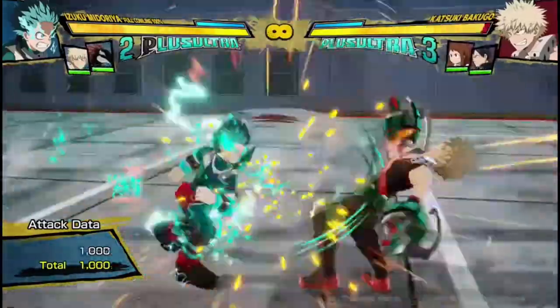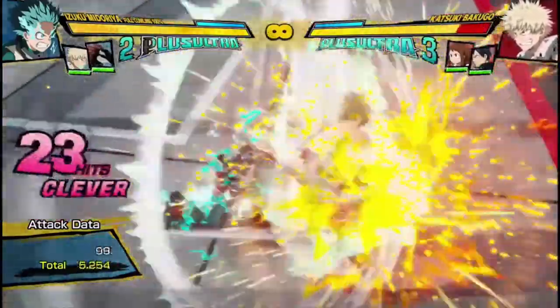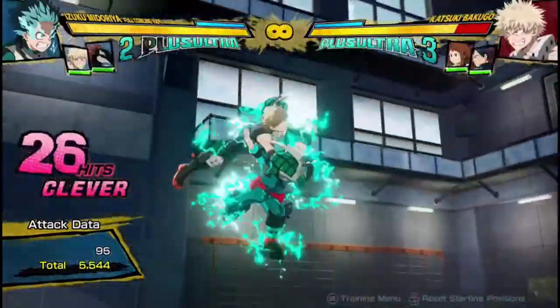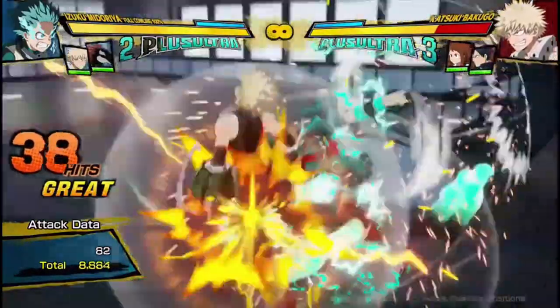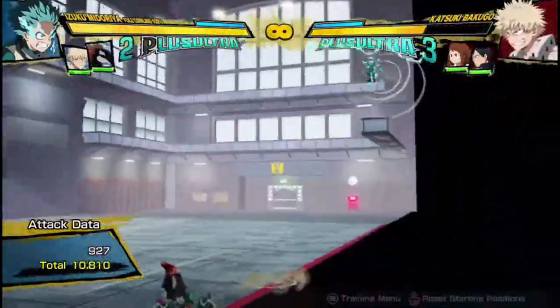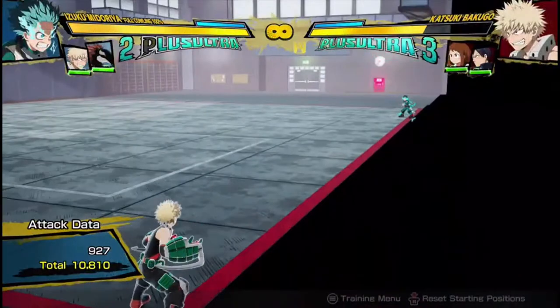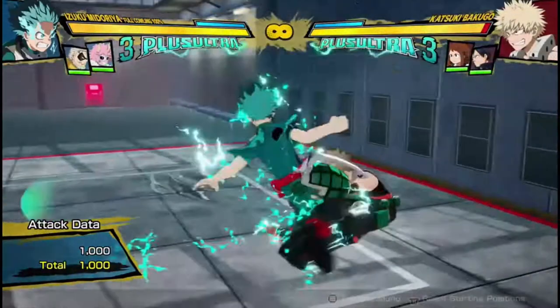It's going to be even more damage, and I believe I can do even more damage if I let some more hits land. Here we go — 10,800 damage for a single dash cancel. That's a 10 or 11,000 damage combo for free.